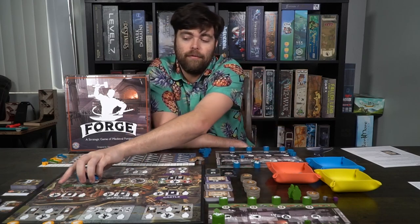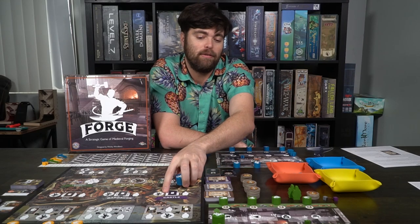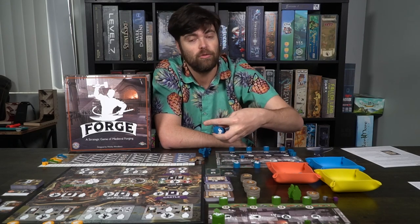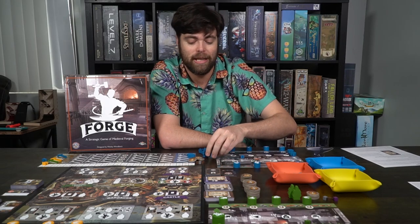Over here you have the city commons, where you can place your forge master or a regular assistant. If you place the forge master, you'll be able to draw two cards and choose one. If you place your assistant, you'll just draw the top card. These are contracts that you will get a chance to forge throughout the game or at the end of the round. The same is said for the city commons, barracks, and castle — it's just going to be based on the different level of difficulty, the more experience required, and the more resources that you will need.